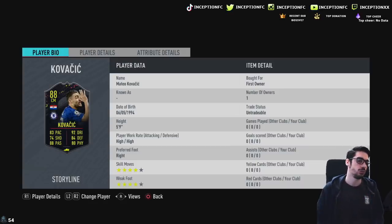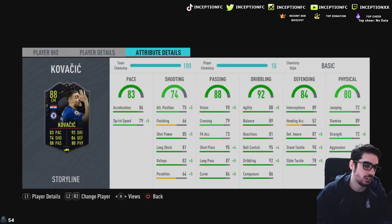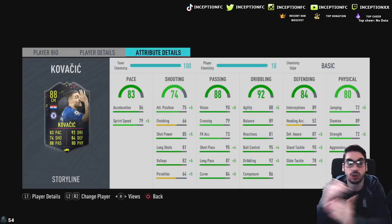In regards to specific stats, we're looking at 86 acceleration with 79 sprint speed — obviously something you're going to want to improve. Pace is really relevant in that CDM position, which is where we're going to be using him. He has 66 finishing.